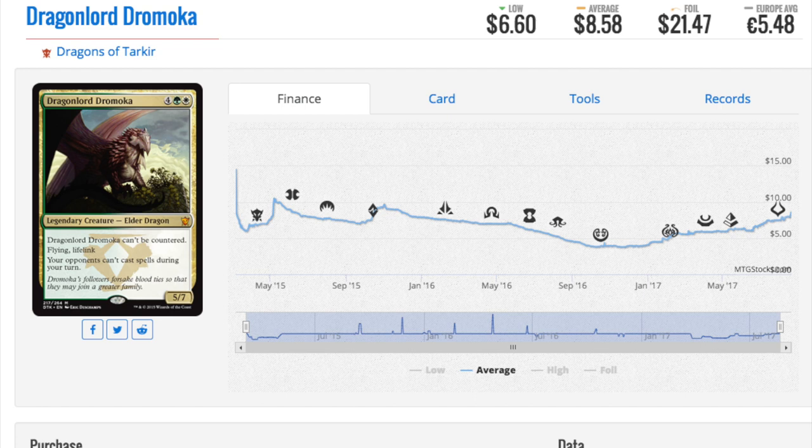Dragon Lord Dromoka — all the dragon lords are good speculations right now because they're big, they're dragony, you can make them cheaper, they come into play fast, and they hit really hard. Dragon Lord Dromoka is a great example. There are four more and I think all four are viable, but if I were to pick one it would be Dromoka because he's very unique. He has flying, he has lifelink, opponents can't play spells during your turn, and he's a five-seven so you can't get blown out by instant-speed removal.